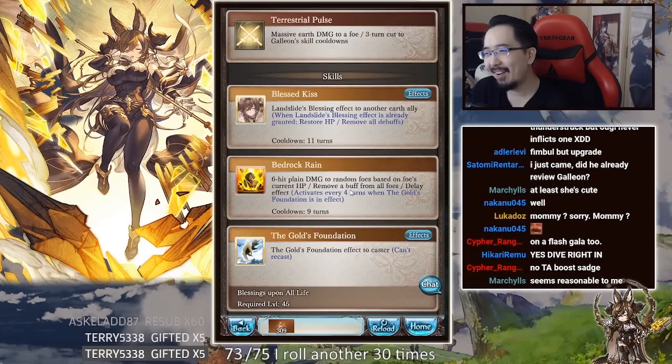Bedrock Rain: six-hit plain damage to random foes based on foes' current HP. Remove buffs from all foes. Delay effect activates every four turns when the Goal's Foundation is in effect.